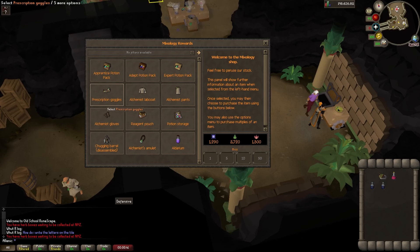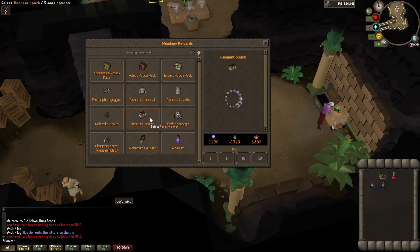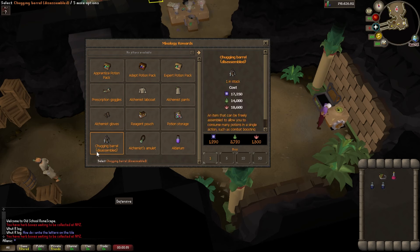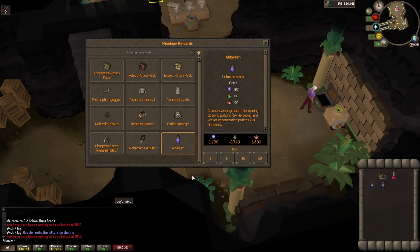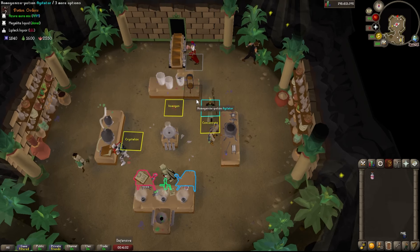Tip 13: if you ever plan on doing herblore in the future, you need the goggles and the alchemist amulet — they'll save you a bunch of money. The reagent pouch is just storage for slayer or whatnot. For the chugging barrel, I recommend just doing ghoul embossing for 2-3 hours with a friend instead. The aldarium — if you want to use spare points, go for it, but I don't recommend it. Just remember you're doing this not for the XP, just for those items.